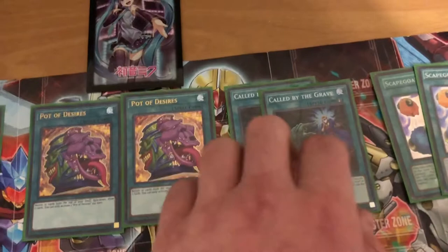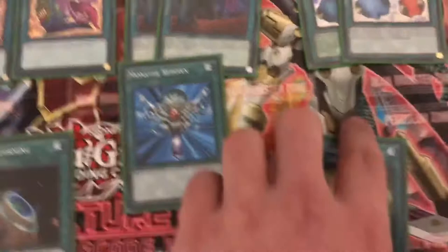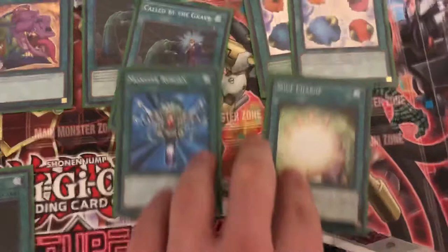Terraforming searches your field spell — you're going to use this to search Light Stage, and you can only run two of those. By the way, you want to run three Called by the Grave; I only have two because of the December ban list and haven't had a chance to get another one. One Monster Reborn because you can only run one — it'd be godly if you could run three. Same thing with Soul Charge: special summon any number of monsters from your graveyard, pay 1000 life points for each, and you can't enter battle phase. That should wrap up all of our spells.